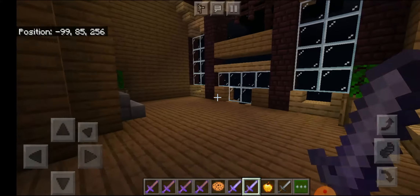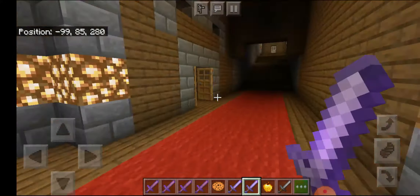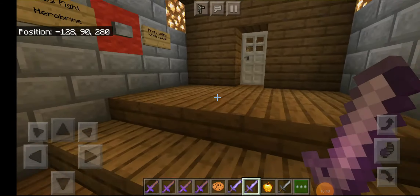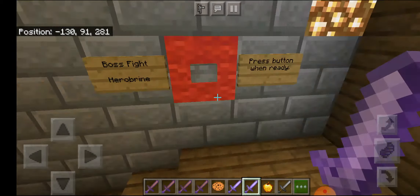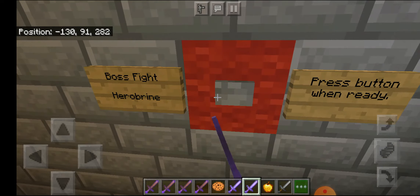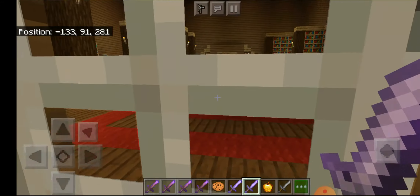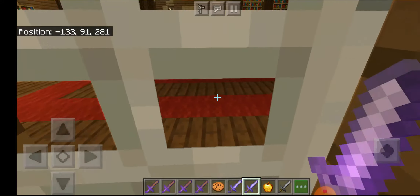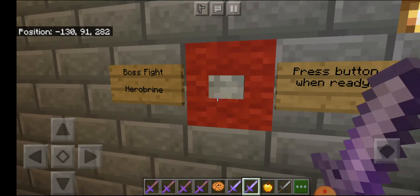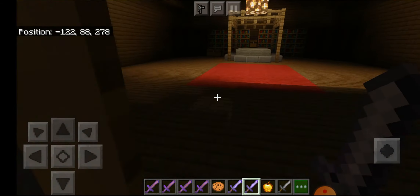I think I'm ready to fight against Herobrine, so I'm going to fight against him and finish that fight because I'm super ready. This is going to be an interesting fight! Boss fight Herobrine - okay, I'm going to press this button and let's go! Well, I did press that button. Wait, what the heck was that? Where are you Herobrine, show yourself! I pressed the button already, but where the hell is Herobrine?